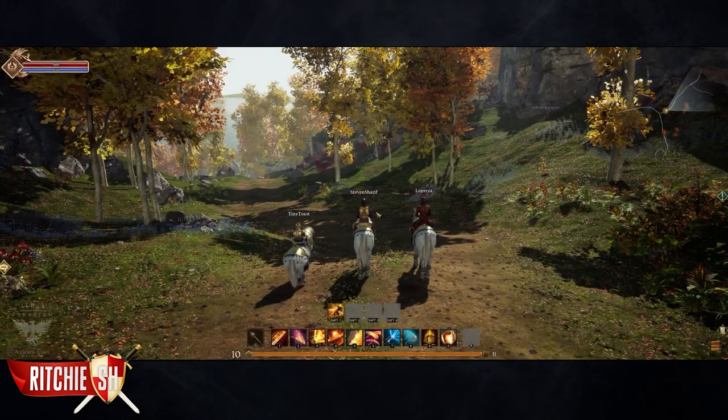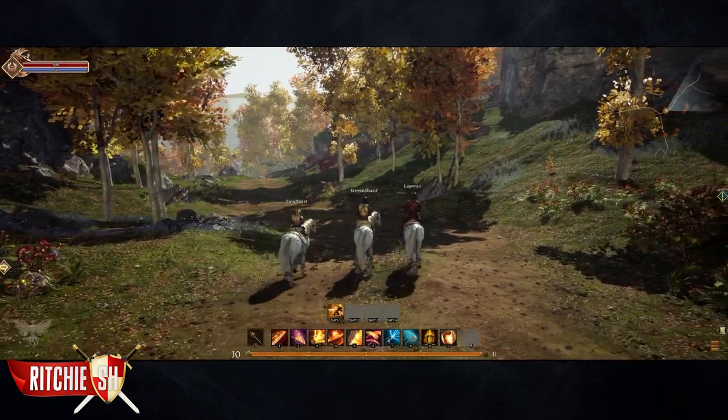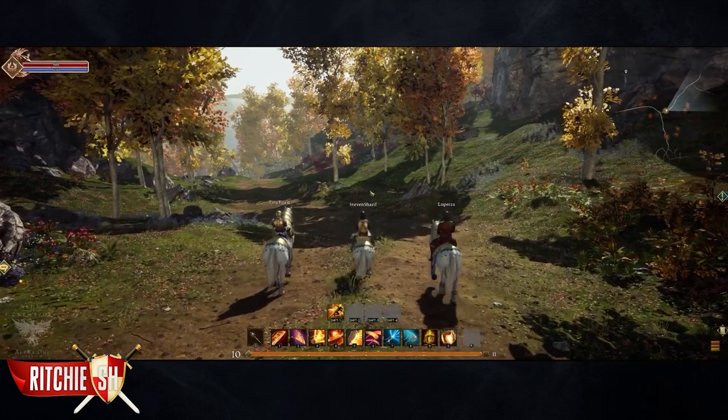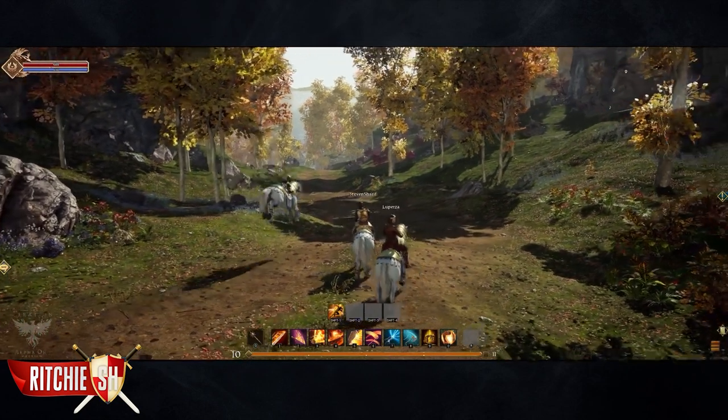Gathering is one of three branches of the artisan tree in Ashes of Creation, the other two being processing and crafting. Gathering is going to be the most important one, because it is all about gathering the resources that you need to process and craft.